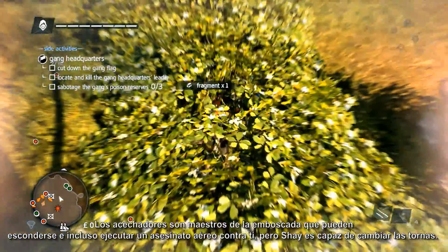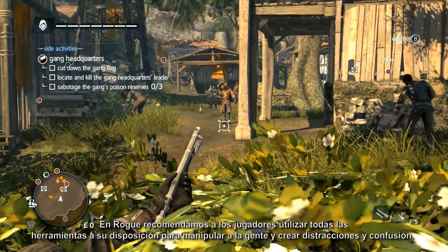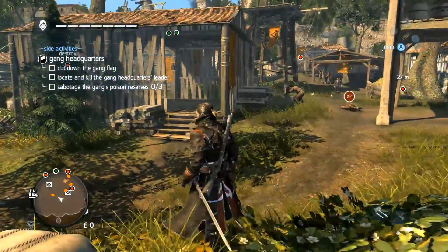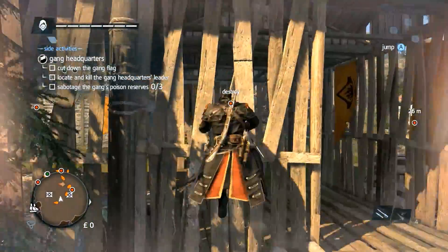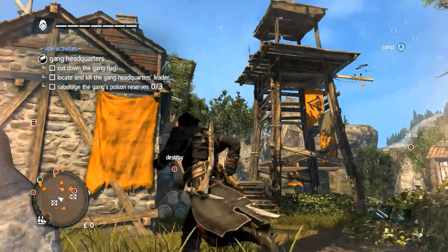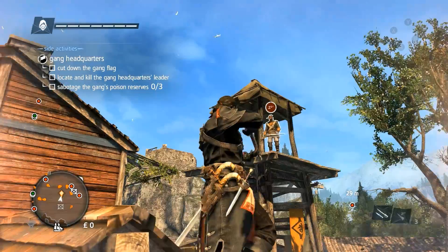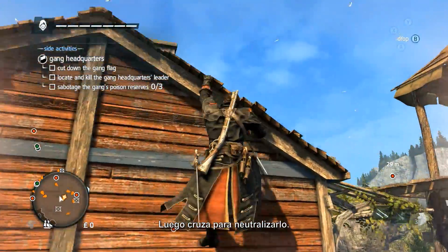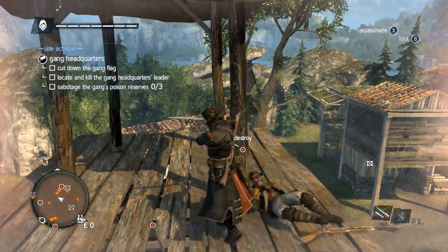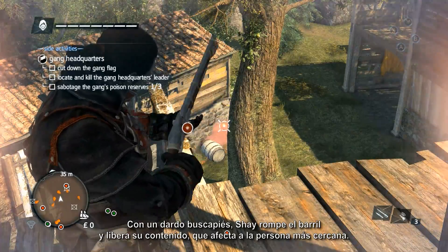But Shay is able to turn the tables on his opponent. In Rogue, we encourage players to use all the tools at their disposal to manipulate people and to create confusion and diversion. Moving in on the first of our objectives — a barrel of poison gas — Shay climbs the building to shoot the gunner with a sleep dart, then moves across to neutralize him. Using a firecracker dart, Shay splits the barrel, spilling its contents and affecting those people closest to it.